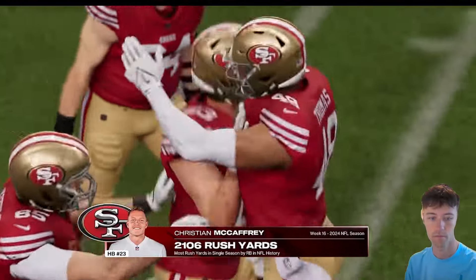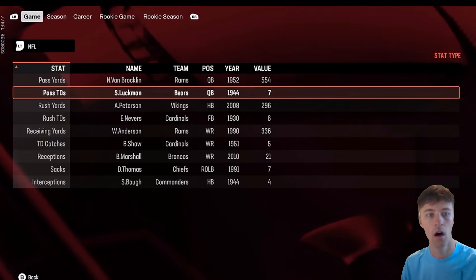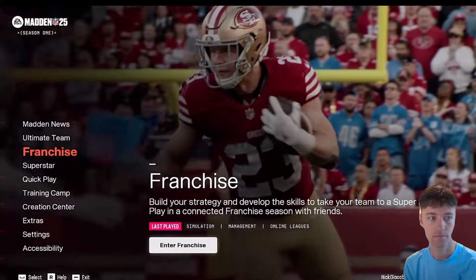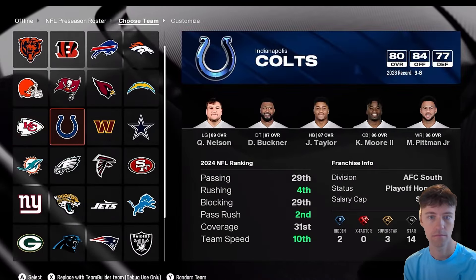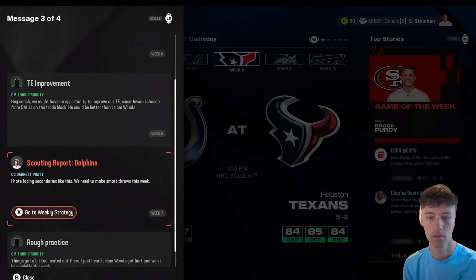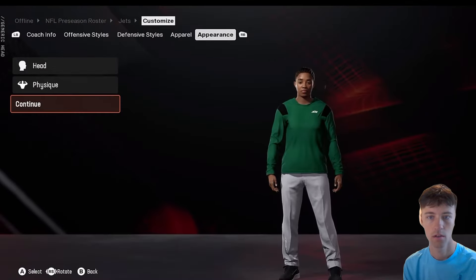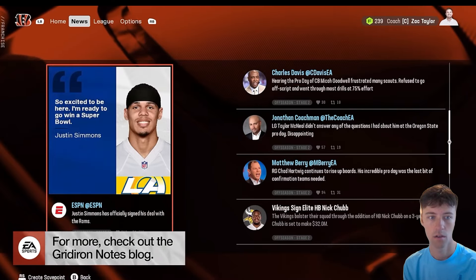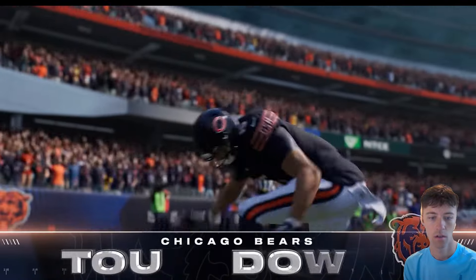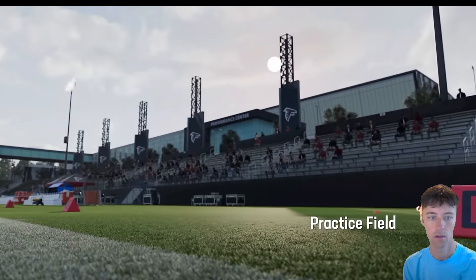Other updates include more team and rookie records this year, like the rookie passing yards record and the all-time rushing record for your franchise, as well as NFL single-game and single-season records. Franchise Central is a new home base that simplifies league creation and navigation, along with a new personal message delivery system that brings you messages from members of your organization, female creative coach models, improved draft selection and free agency logic, revamped progression that allows younger players to become stars faster, and brand new storyline environments like the team meeting room and practice sidelines.